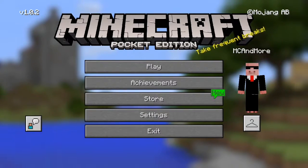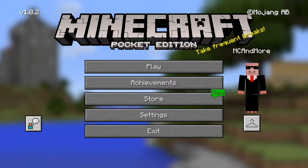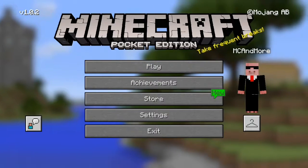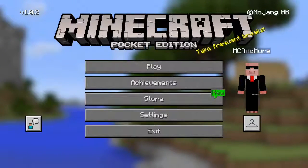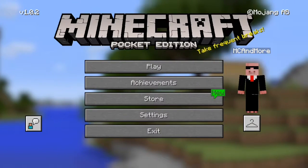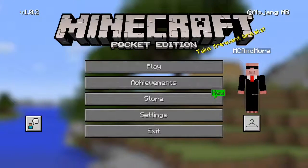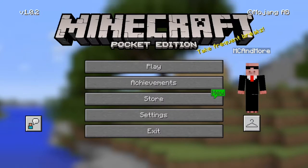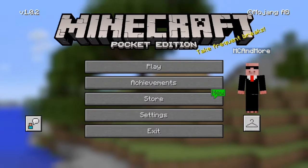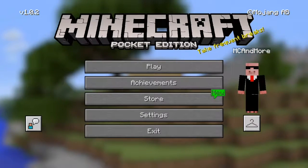Hey guys, what's up - Minecraft and we're back in another video. Today we want to show you guys another awesome resource pack review. I know I've been doing a lot of these lately but I like resource packs - they've been coming up with some really awesome ones. Today we have the Minecraft Console resource pack. This will turn your Minecraft Pocket Edition worlds, menus, and all that stuff. It also works on Windows 10, but I don't have a way to screen record on Windows 10.